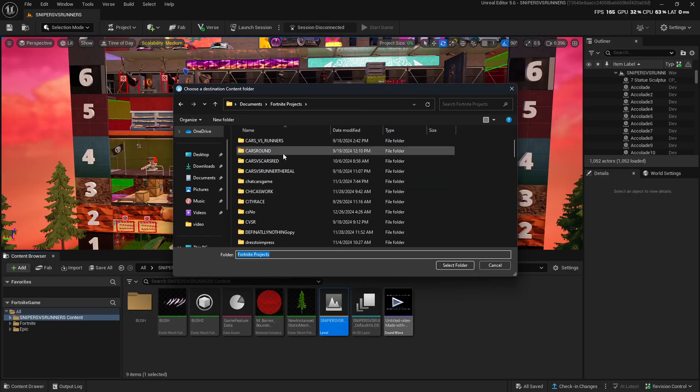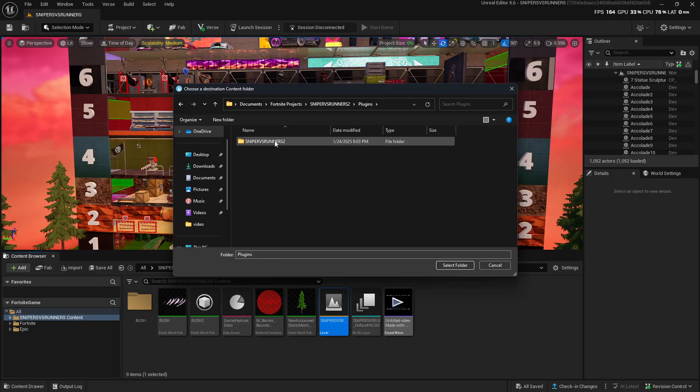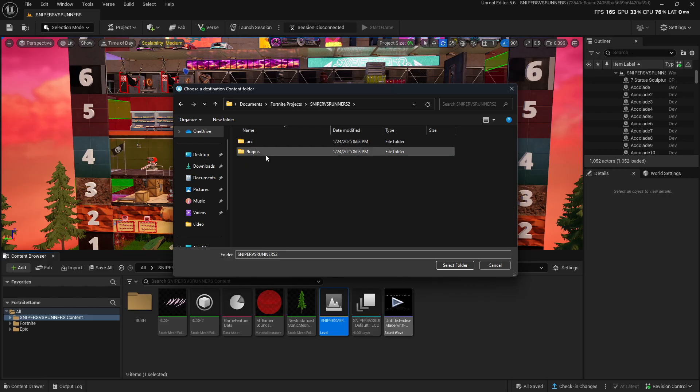After that, come down and look for the map you're trying to find. For example, mine is 'Sniper vs Runners 2' — that's the new copy I want to migrate to. Click on that one, then click on Plugins, then click on Content. You have to paste it in the Content folder — remember this is the path.